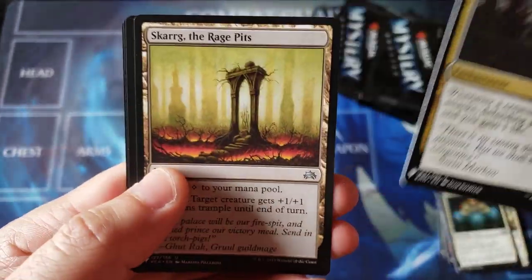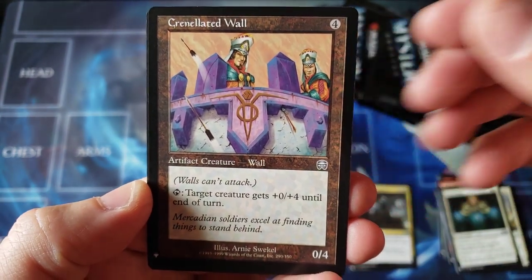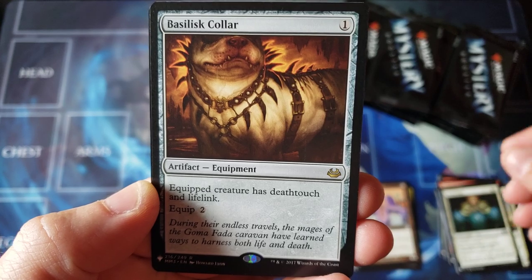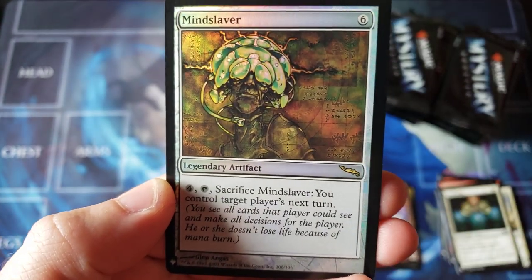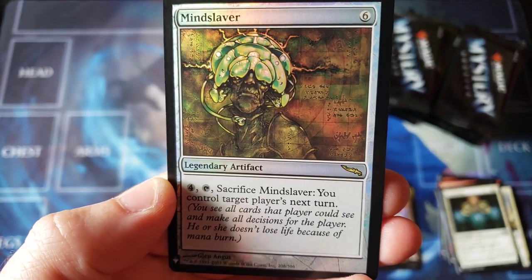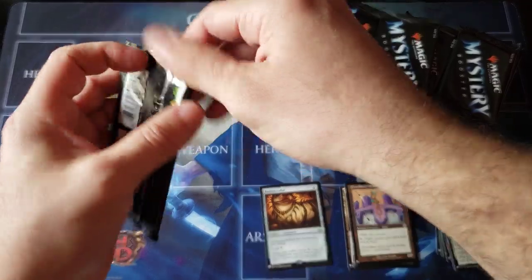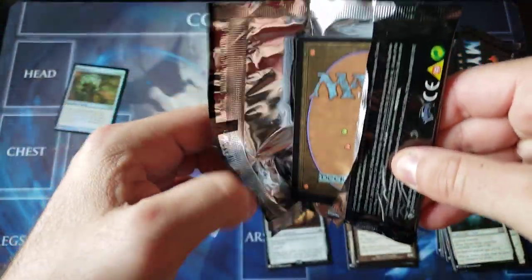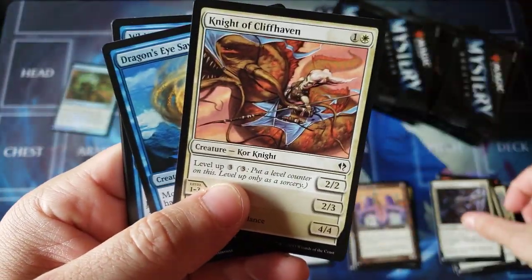Let's start off here. We got some of these old-school cards — Mercadian Masques wall. You don't even see walls anymore. A nice little collar there from MM2017, from Dark Ascension. Foil rare Mine Slaver — oh my god, I haven't seen that card in ages. Pack one foil. It seems like that's where all the money is: foil rares and mythics in the back of these things. Unbelievable. Man, that brings back memories.